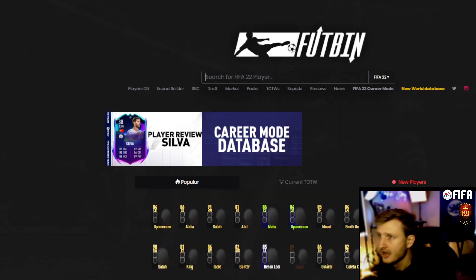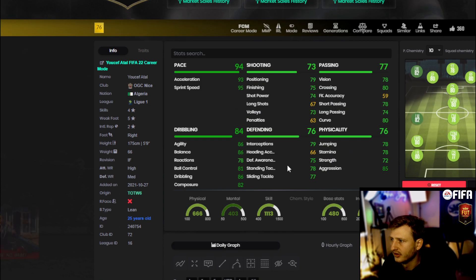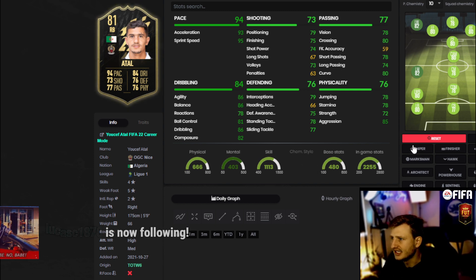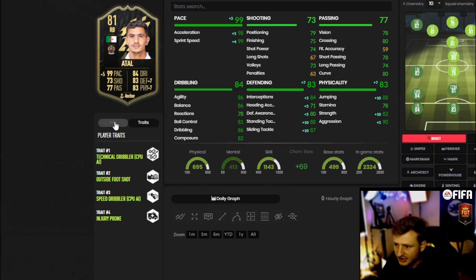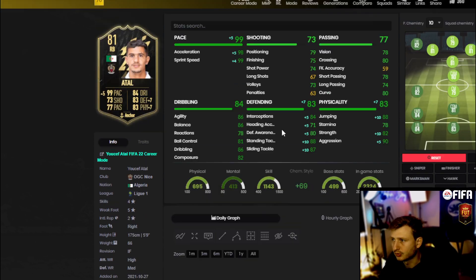Is Youssef Atal worth getting over Hakimi? Looking at his card, it's all solid — four-star, five-star weak foot, medium-high work rates, lean body type, outside foot shot trait. It's really not too bad. But let's compare Hakimi right now — that's what we're going to do.